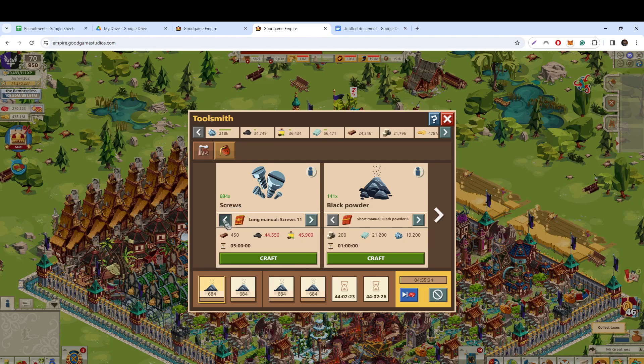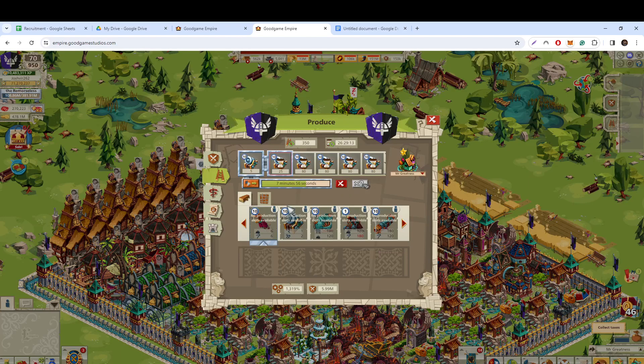You can make screws, black powder, drill, saw, crowbar, strips, metal plates, and chains — there are eight of these. You need to do the research to unlock them.